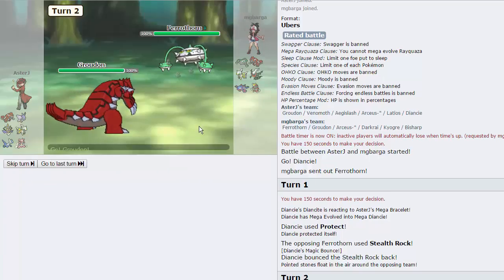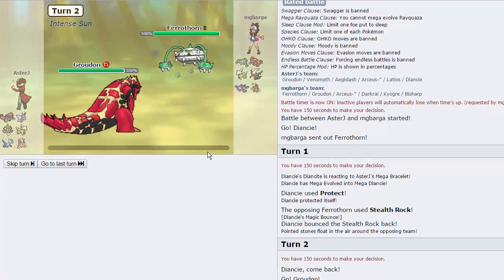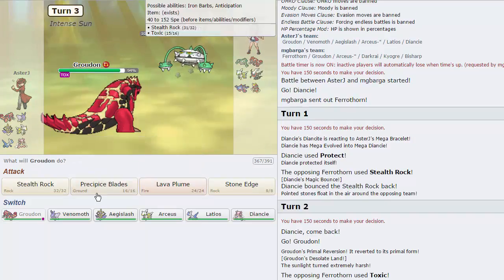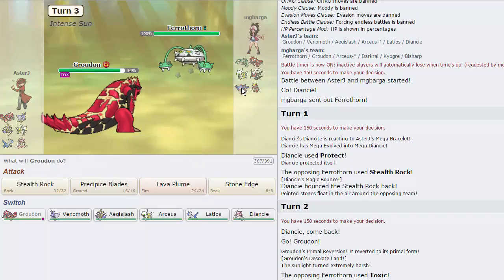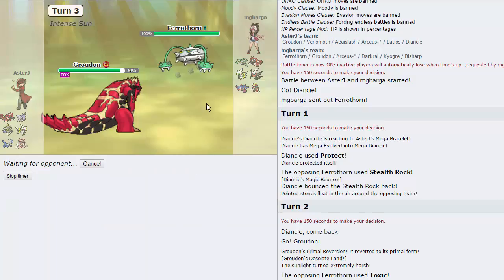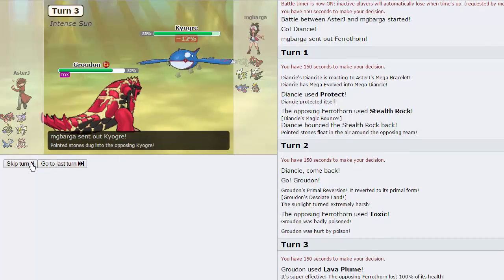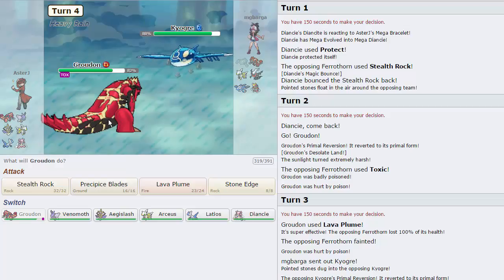Now we're just gonna go out into Groudon and he should in theory attack here. He goes for Toxic — that's kind of a strange play but alright. I don't have to worry about Stealth Rocks anymore, which is nice. I actually just want to go for Lava Plume because I don't fear Kyogre coming in — I have checks to Kyogre in Soul Dew Latios and other things. But Kyogre is gonna come in now — it should be faster than us, we're actually a minus Speed nature. I'm just gonna go straight into Latios — Grass Knot does knock this thing out.